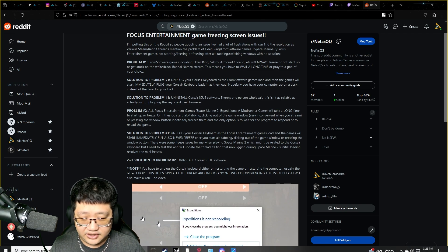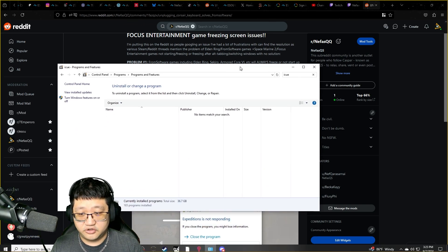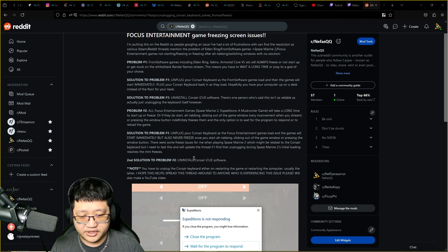Alternatively, you can try uninstalling the actual Corsair iCUE software. In my control panel, I deleted it and it seems to have worked at least for Focus Entertainment games like Space Marine 2 and Expeditions. There is one isolated post on a random forum saying that doesn't work and you still have to manually unplug your Corsair keyboard for Elden Ring. So try both. After you end an instance of Space Marine 2, Elden Ring, or Sekiro on PC, you usually have to do the same thing when you reboot it — so if your game crashes, unplug your Corsair keyboard again to make sure it works.